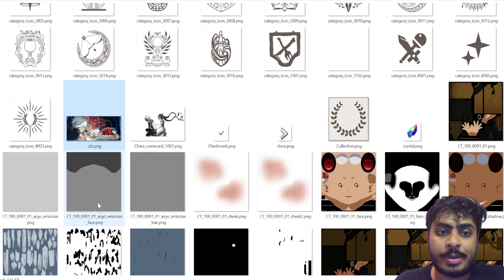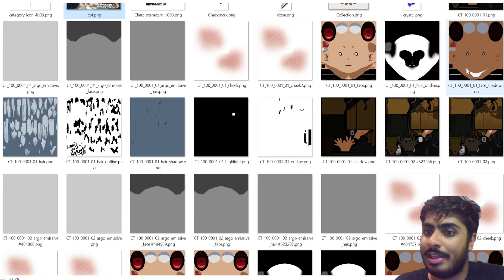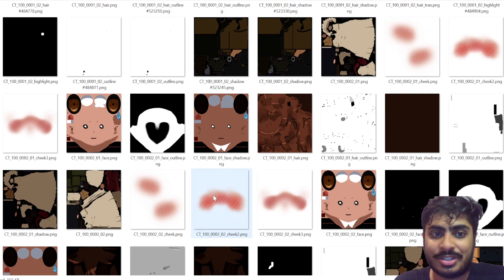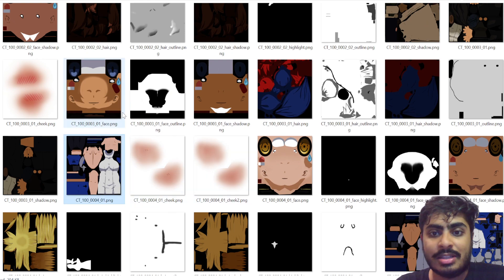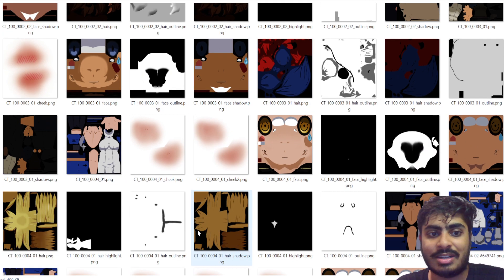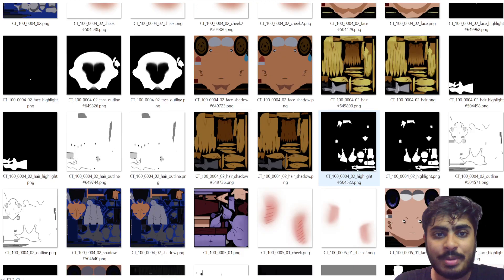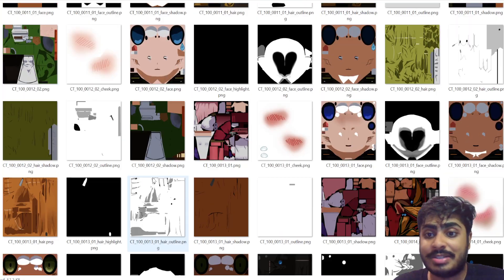This was the closed beta test event — Bell going up against the Minotaur, mainly showcasing Bell's toughest fights. Then we have these images which look like character fragment layers. I'm pretty sure that's Bell, and this looks like it could be Lily based on the hair and outfit. You can kind of guess who each character is based on their hair and outfit details — this one with the hair and bow looks like it could be Hestia or Lily.